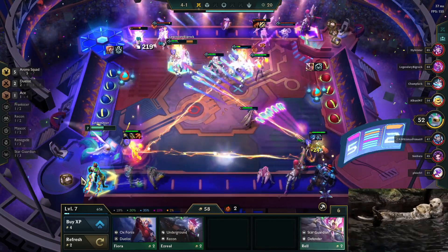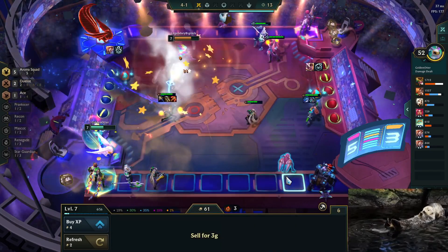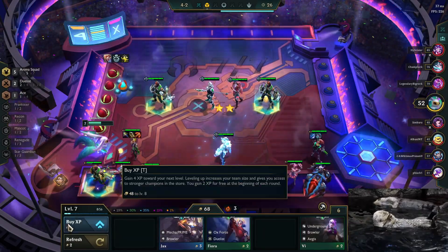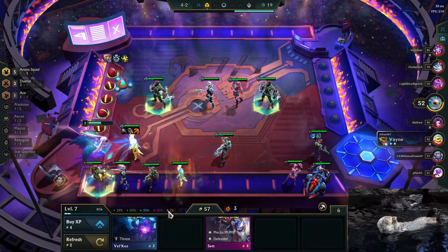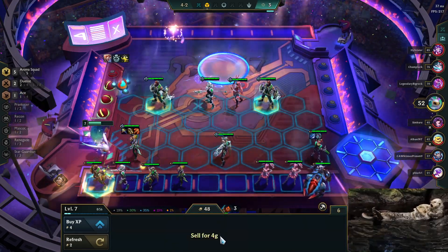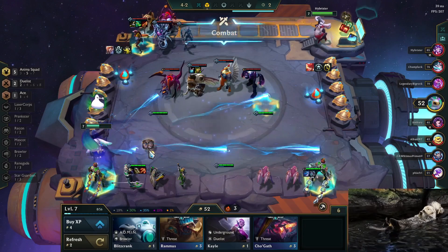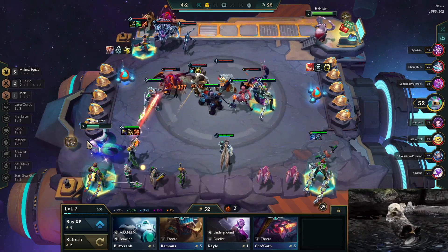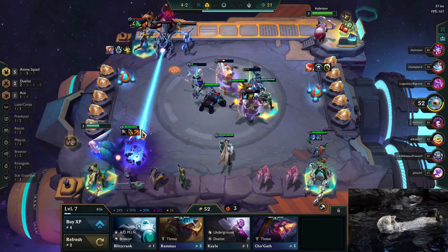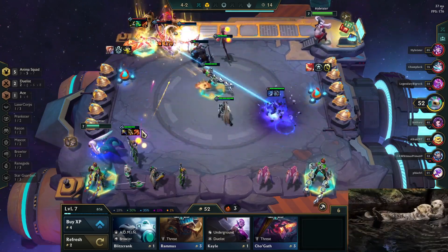My strat here is just build all the AD and AP items on MF and Vain, and Guinsoo's on Jinx, and then we just don't build any tank items since we have Makeshift Armor. Oh what a shop - hello Malphite, I see you buddy! Three Vains in one shop - I have the cheat codes guys, just hit me up! You just gotta hit; the more you hit the better player you are, there's a direct link between hitting and your skill - no luck involved.